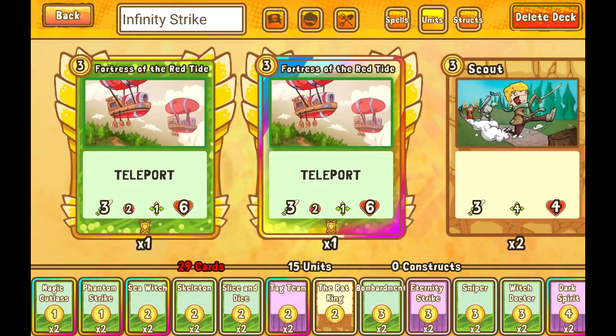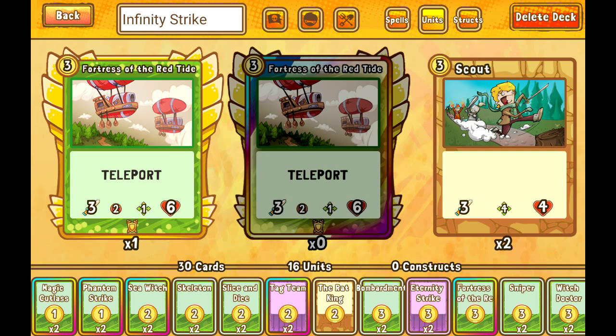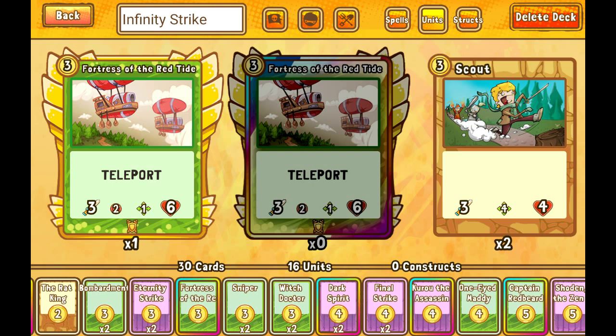This card — Fortress of the Red Tide — I think I'm going to play it. They gave it Teleport, which is okay, but I actually dislike Teleport a lot. I feel like it's just not as good as movement speed, and having Charge 3 is way better than Teleport — you can get to more areas of the board in a better way. However, I think they also removed the prerequisite that it can't attack the same turn it's played. So even though it has Teleport, which I hate, it might be good. Now I can possibly Eternity Strike the same turn Fortress comes into play — I can put it next to something and Eternity Strike, which is awesome.